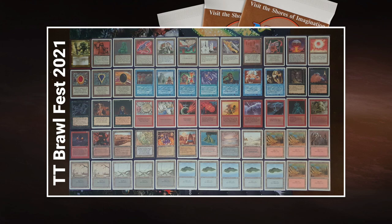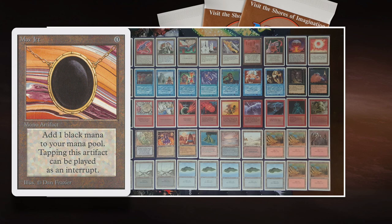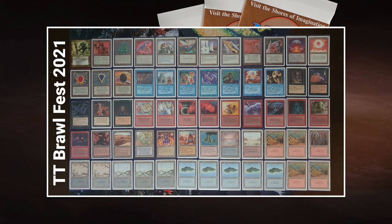Let's talk about the elephant in the room — he's playing three colors without green. Green is great at getting you the colors of mana you want and ramping up. But I think Boss has something better: he's got three Moxen in this deck — the Ruby, Sapphire, and Jet. And he's got more power: Time Walk, Ancestral Recall, and Time Twister. Those cards are going to help him find the mana he needs. In general, this deck is looking very, very powerful.